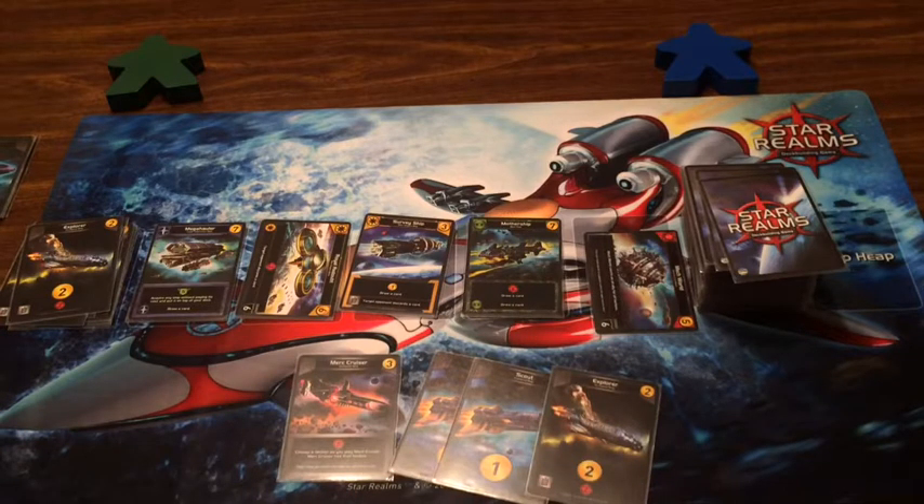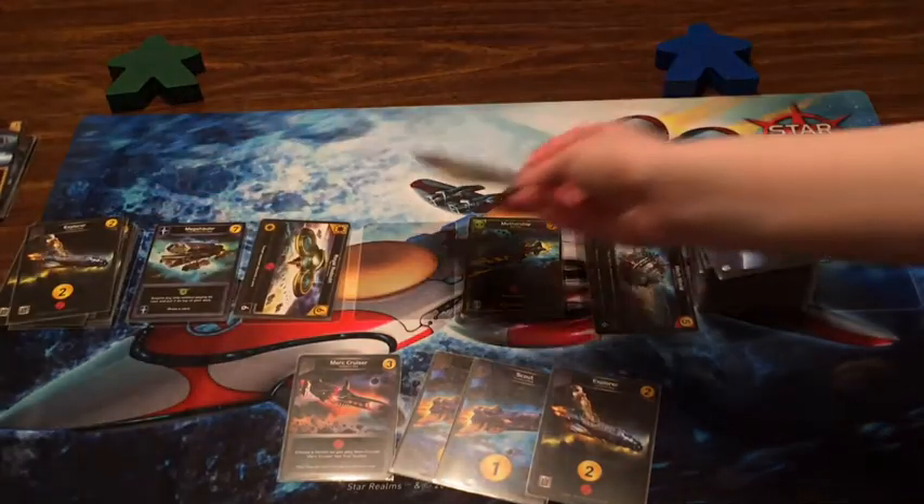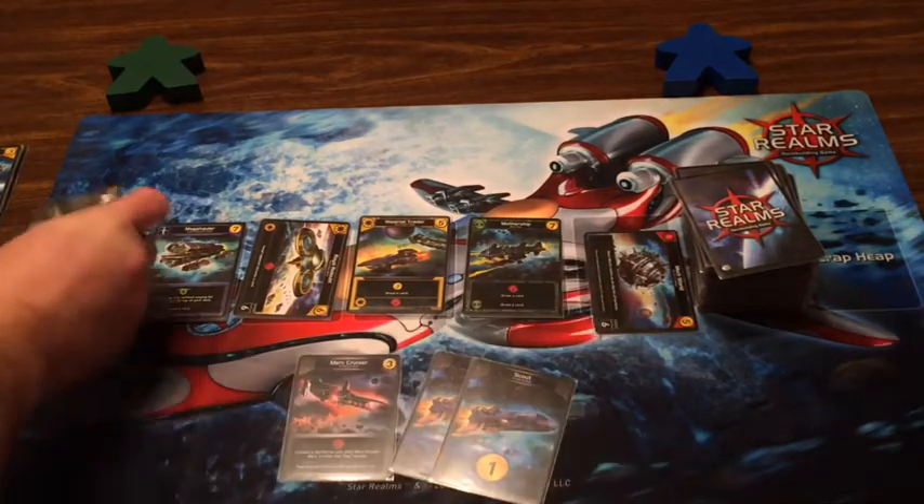Once again I draw the Merc Cruiser and don't have any other factions. Two Scouts and an Explorer — four money. I can buy the Survey Ship, I'll do that since it lets me draw plus gives me money. Oh, one of the new Imperial Traders! I'll scrap the Explorer and hit you for seven.